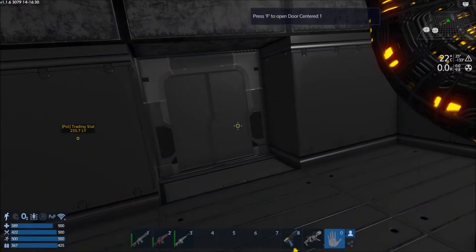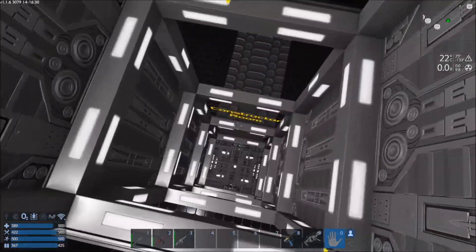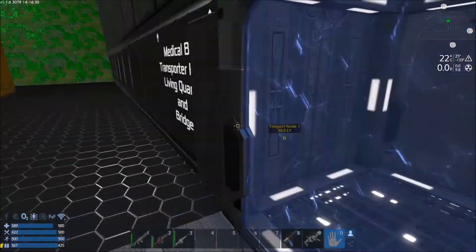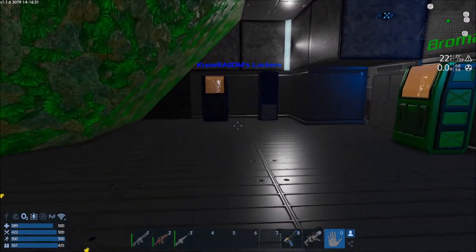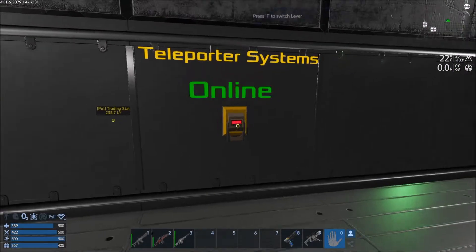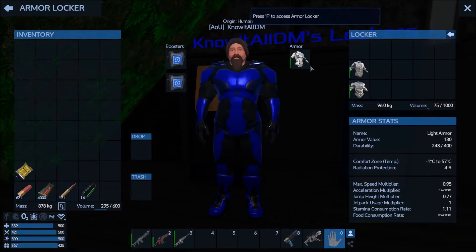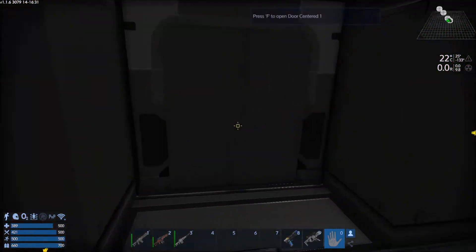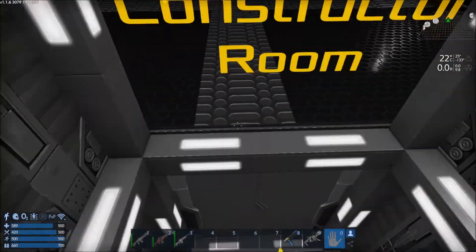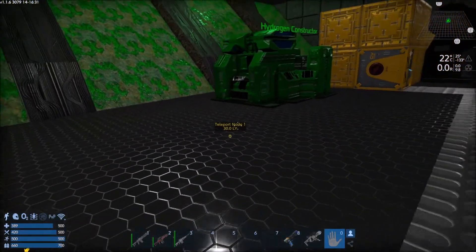I'm going to head outside, get my EVA on, and spawn in the second teleport node — which will be called Teleport Node One, because I think Node Zero was the first one. We're not within range of anything on our ship teleporter — ships only cover the same sector you're in. The one at the sun is Teleport Node One. I thought I may have named it Node Zero — let me check the waypoint.